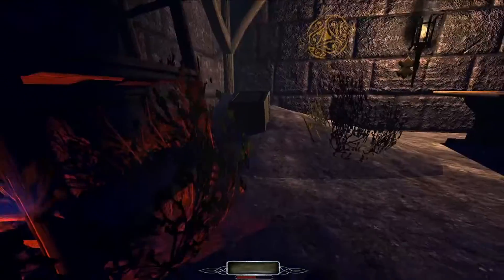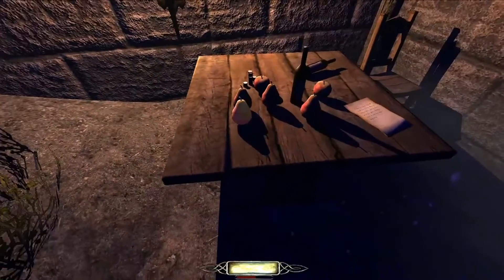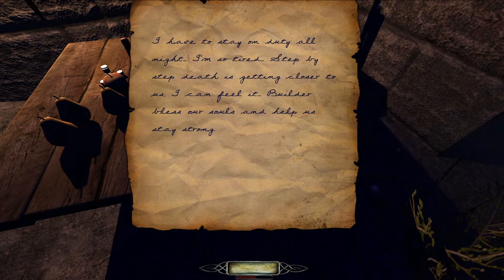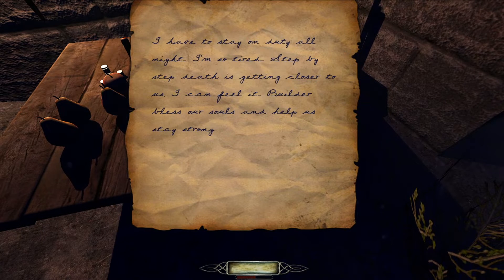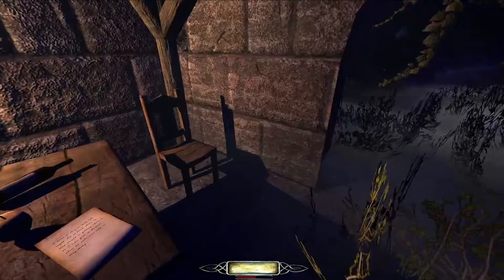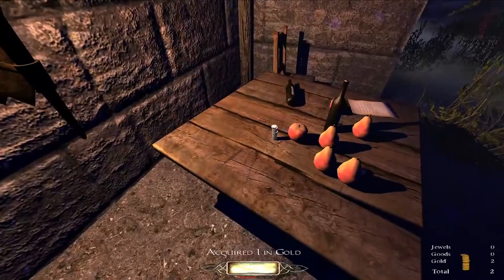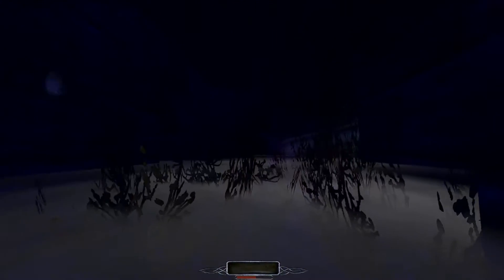Let's see what's going on here. Some nice apple. I have to stay on DD all night, I'm so tired. Death is getting closer to us. I can feel a builder... Builder bless our souls and help us stay strong. Okay, I'm not the best when it comes to reading handwriting, but I did my best there. Let's see — some coins. I have zero equipment, so I guess I just have to do this.